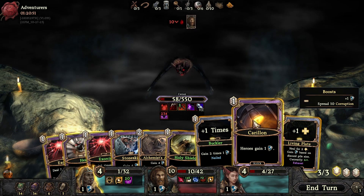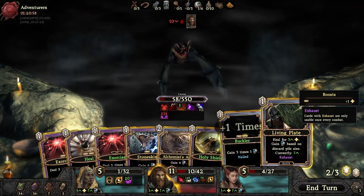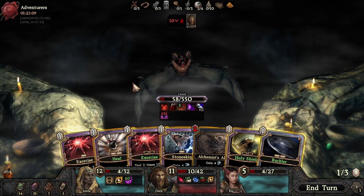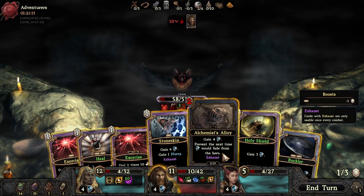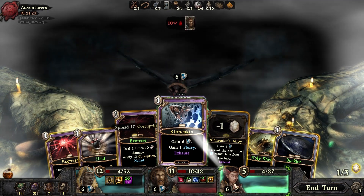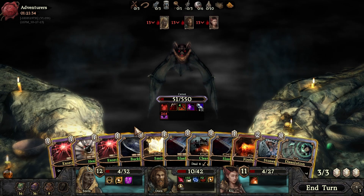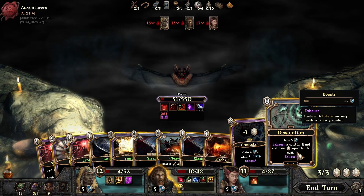Heal for three. Buckler — it's nailed. We've got a whole lot of stuff that's decent now. Everything's nailed! Okay, let's do this one on this. All right, he's going to hit everyone — so now we're prepared for that, apart from the middle guy, but we can get him up as well. Gain five armor, exhaust a card in your hand and gain energy equal to its cost.